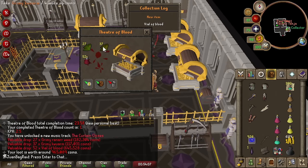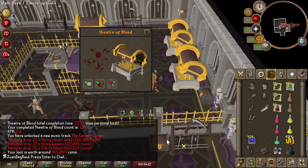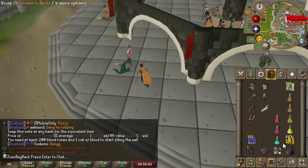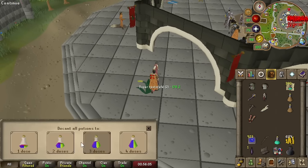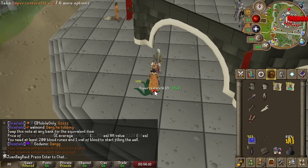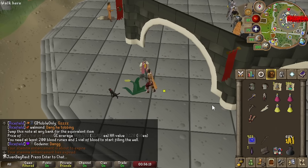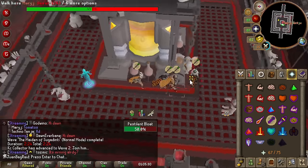Vial of Blood — nice. The herbs are so good. Hell yeah, I'm gonna profit on the prayer pots. I'll just drop this for now because I need to decant this into one dose. If I bag the stamina I have to suicide — I guess I'll just suicide, it's fine. We are not gonna bother with that hit.